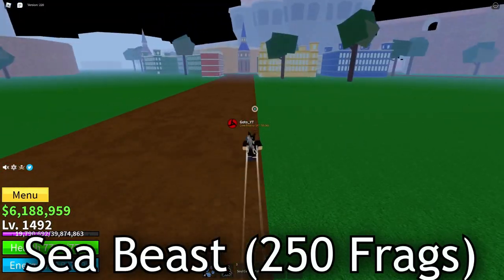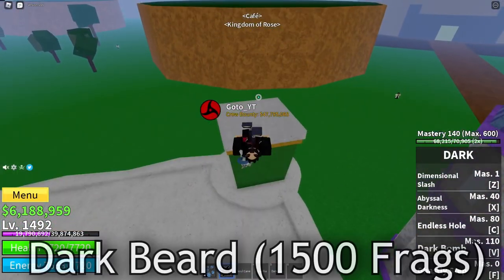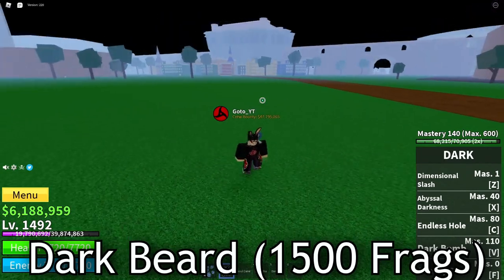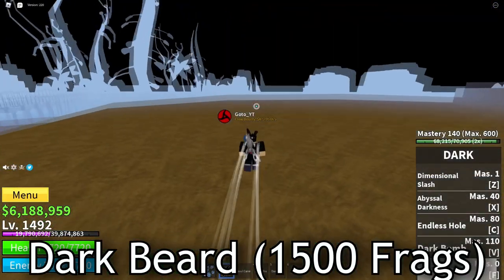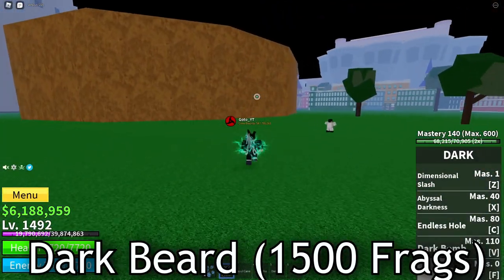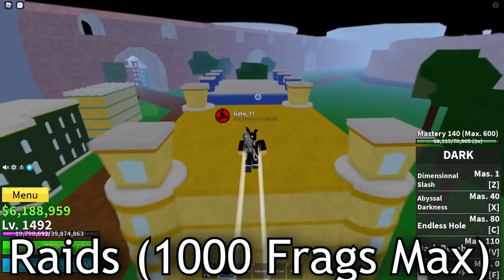You can go kill sea beasts and they will drop you 250 fragments, which is a pretty bad amount in my opinion considering the effort required. You can kill Darkbeard which gives you 1500 fragments, but the procedure of getting Darkbeard spawned in your server is just too long. You have to go on ships, find a sea beast, kill it, hopefully spot an artifact in your inventory, then go into the Dark Arena, spawn Darkbeard, and kill him — which requires at least three or four people. You get 1500 frags out of that but it just takes too long.